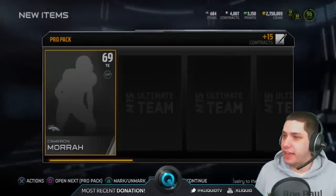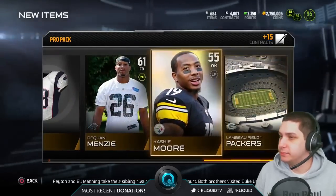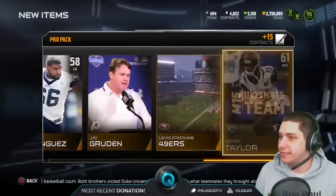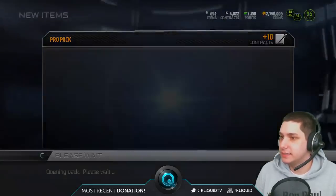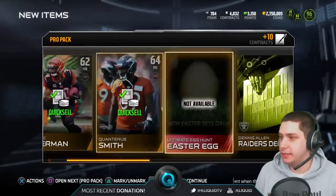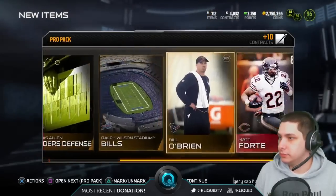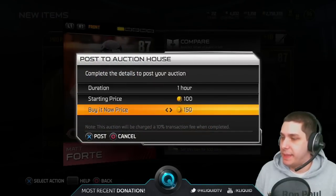We're still not really pulling anything of any value so far guys. Justin Pugh again — really? You'd think just out of pure luck that I would get something better than that by now. Tyson Jackson. Yikes, these packs are pretty rough so far guys. And we get an Easter egg at least — that's at least worth something. And a Matt Forte. If you guys are watching the stream right now, go ahead and go pick up this Matt Forte.